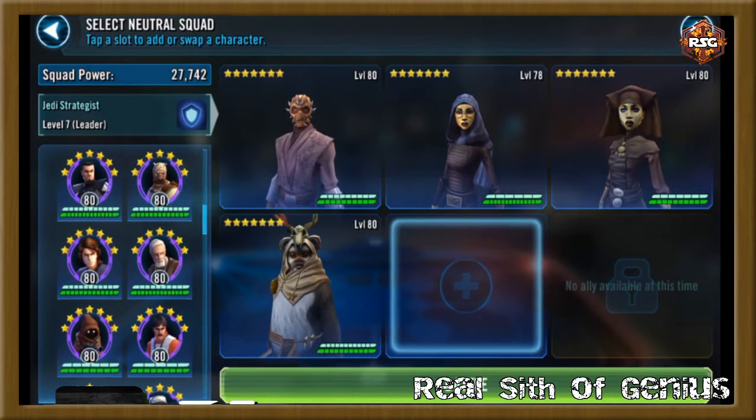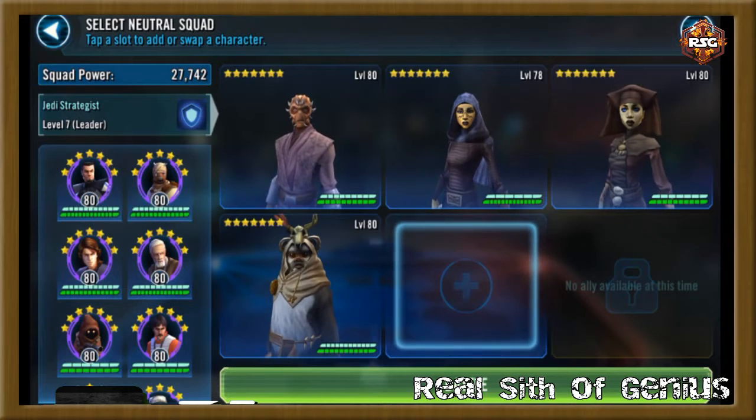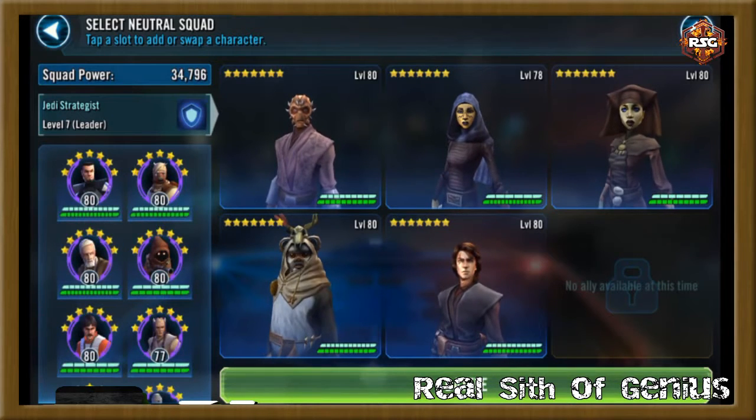With the fifth position you still need some damage — you don't want to prolong it with just three healers. Ima-Gun Di is a decent attacker, but you need someone stronger, so I put Jedi Knight Anakin in this group to get some damage done. Let's go ahead and do the first node.